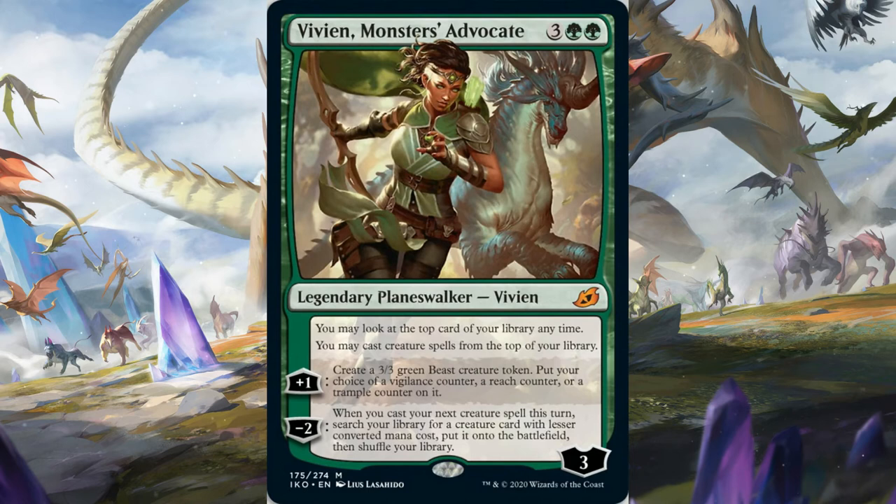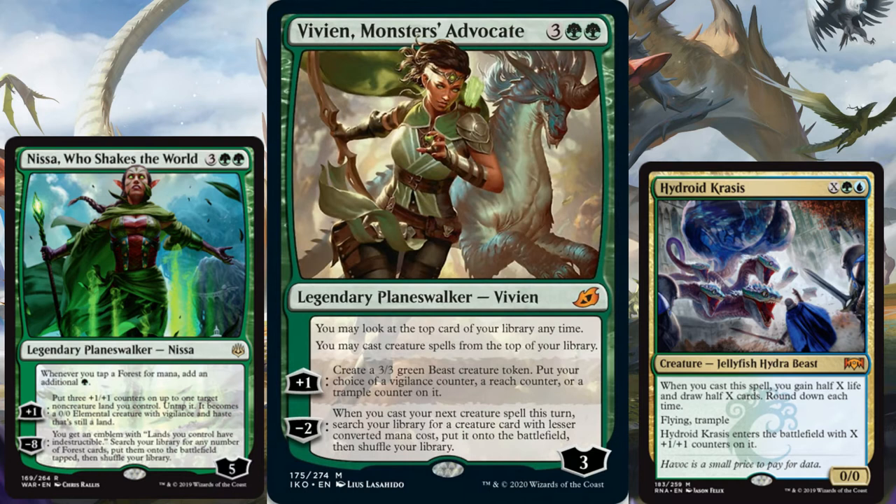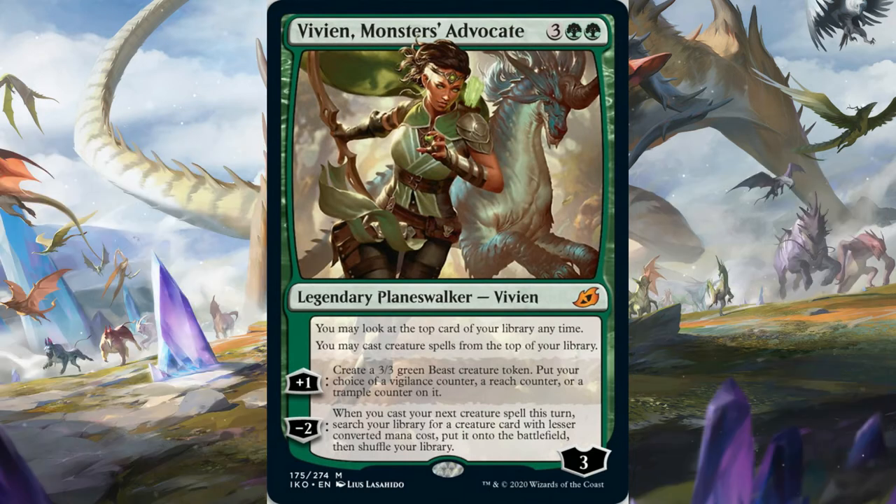Vivien is a five-mana planeswalker that comes in with three loyalty. She can plus to make a 3/3 beast with an ability of your choice, or use her minus so that when you cast your next creature you can search your library for a creature with lower converted mana cost and put it straight into play. She also has a passive that lets you look at the top card of your library and cast a creature if it's there. Comparing her to the other five-mana green planeswalker in standard - Nissa - Nissa untaps a land and you draw absurd numbers of cards. Vivien in comparison will survive, hopefully, then minus to tutor out a moderately sized creature. I don't think she'll replace Nissa, but she'll see play for tutoring out niche cards. I'll give her a 2.5 out of 5 - and as always, probably unbeatable in limited.